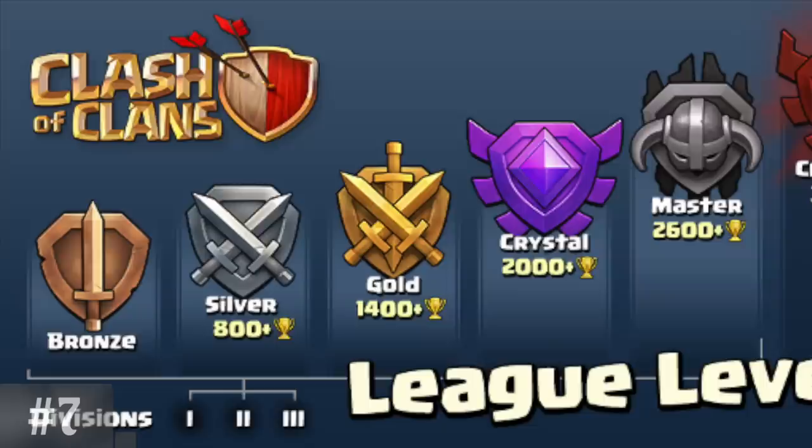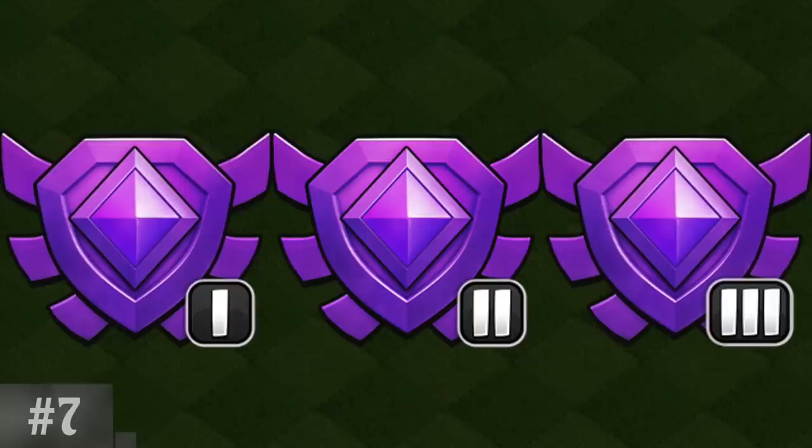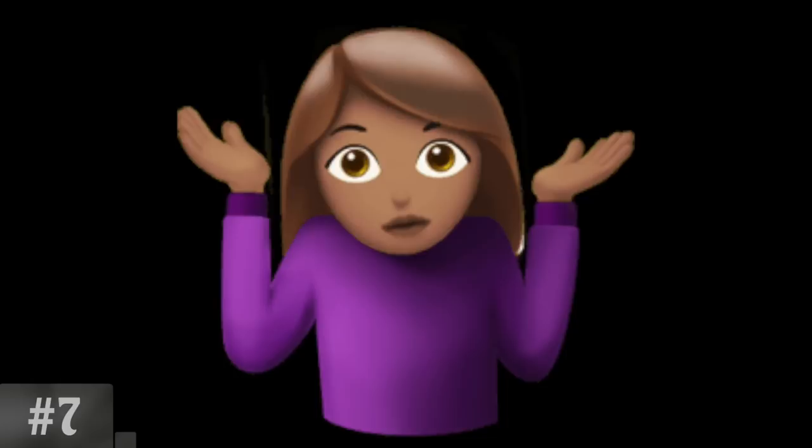Before Titan League was added in June of 2015, leagues had a key difference. Instead of entering a league and being at Silver 3, you used to enter a league and be at Silver 1. Basically, the subdivisions of a league were reversed so that the bigger number came first. Why? I don't know.